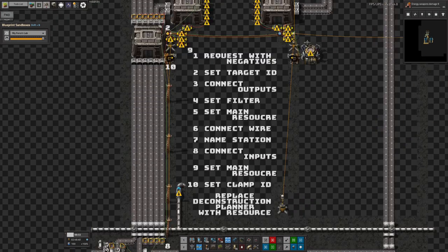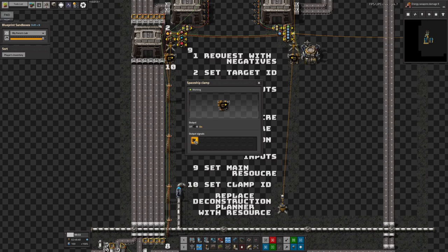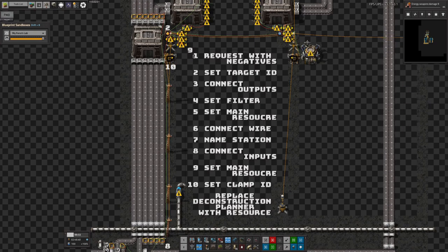The final thing is to set the clamp number over here. Each one needs to be unique - you set it to 99,000 because that's a nice big number that won't match anything else, and that makes sure the ship will dock in the correct place when it comes in, so you don't end up with a beryllium ship landing at the vulcanite drop-off and upsetting everybody.